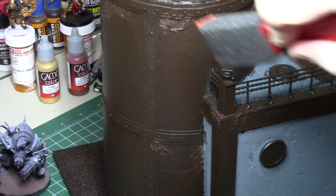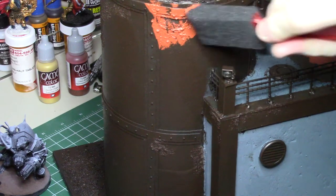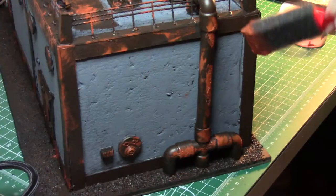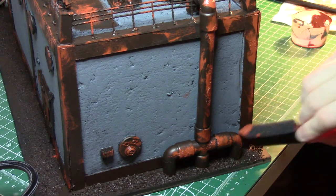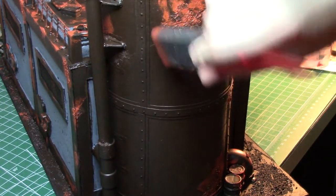Next I came in with a foam brush — I just got these at the dollar store — and a little bit of red oxide. Now this looks really, really bright, and this is kind of an ugly stage for the build. You've got these giant patches of orange all over the place, but those do get toned down a lot by subsequent steps. I've used this irregularly everywhere, but I've made extra certain to hit all of the large areas of corrosion.